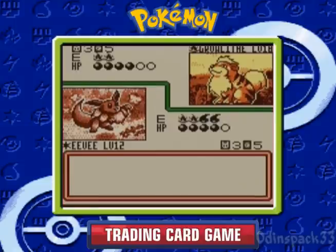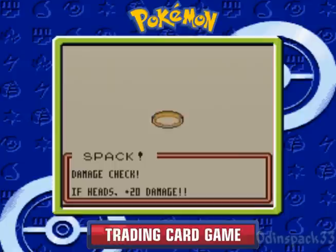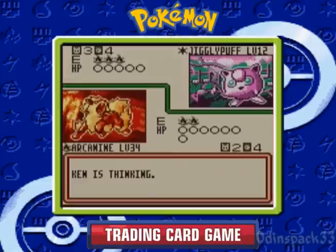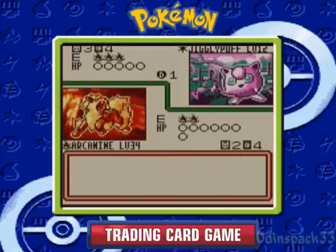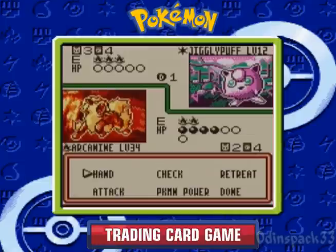I need to stop this Growlithe from evolving. I might have to put an energy that's not a Fire Energy on Arcanine. We're still going to need this Quick Attack, so I don't want to get rid of those energies. Even though if Arcanine would have taken some damage, Flames of Rage would have been stronger. He's putting out Jigglypuff — does he use Double Edge? He put a Defender on Jigglypuff — oh, smart! He's going to take no damage from Double Edge. That's some good play right there. Although, I don't think that matters, because if I use Flames of Rage I'll kill him, right? 40 plus 40 is 80, 80 minus 20 is 60 — yeah, I can kill him with Flames of Rage here.